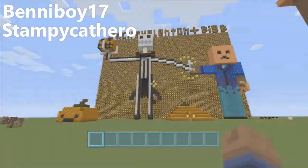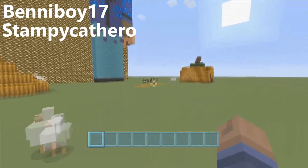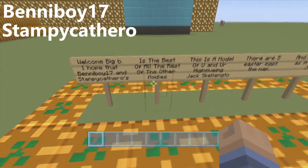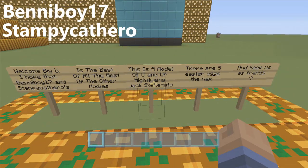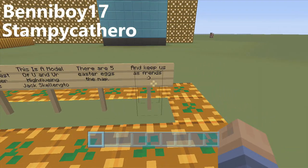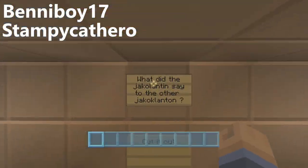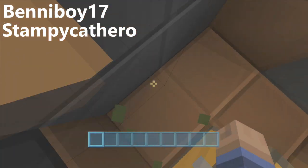So this first build was built by Benny Boy 17 and Stampy Cat Hero. I want to say a big thank you for competing in this competition. The message reads: 'Welcome Big B, I hope that Benny Boy 17 and Stampy Cat Hero is the best of them all.' It's a model of me high-fiving Jack Skellington. There are five Easter eggs on the map, and as you can see, that's me giving Jack Skellington a high five — I believe he's from The Nightmare Before Christmas.